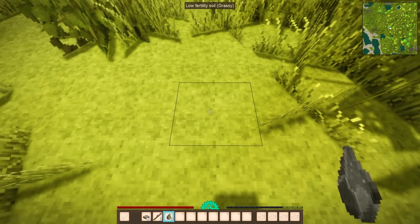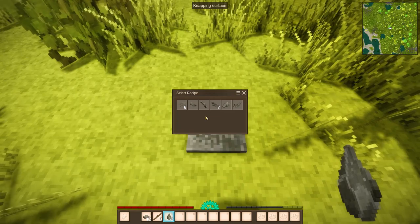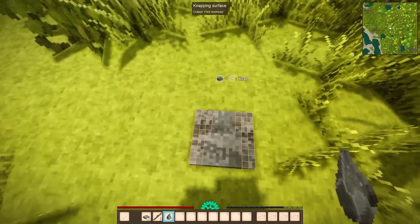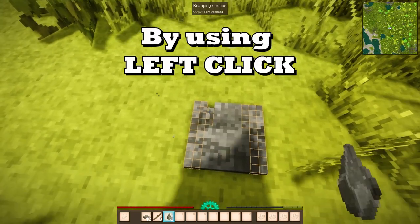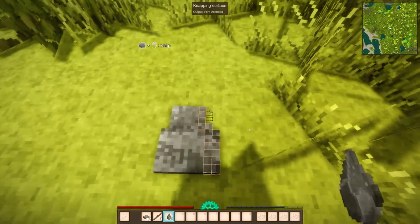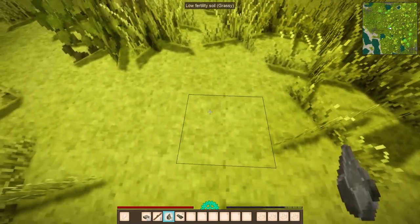We will start by making a flint axe head. What you want to do first is press and hold Shift to crouch and press right-click to drop your flint in front of you. Now we will select the axe head. Point your cursor on the orange grid to get rid of those blocks that you don't need — those cubes. By using left-click you just hit them and get them out of the way. You just need to hit along the edge of the shape and all the rest will just disappear.